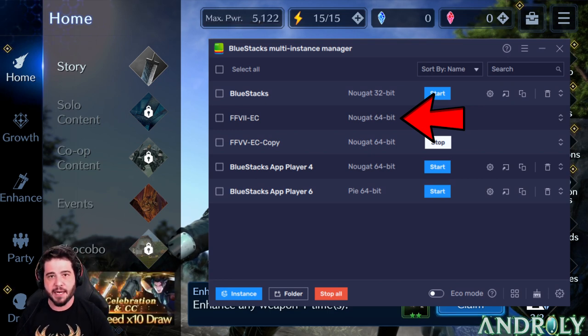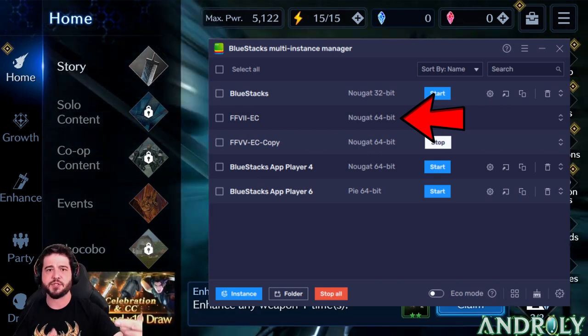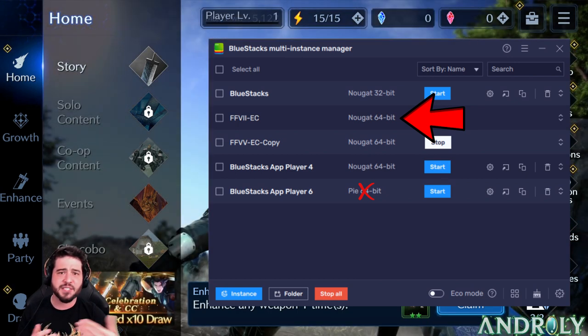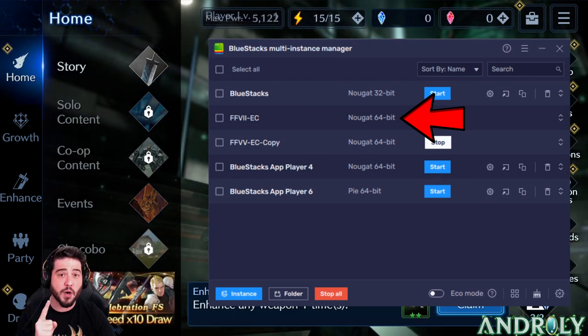64-bit is required — the game simply does not work on a 32-bit emulator. I had a couple installed, including some Nougat versions and some Pie, and I found Pie to be super unreliable. For some reason the game plays like crap and crashes constantly, while on Nougat it's very stable. I've been playing a lot for the last two days and I think I've had only one crash.